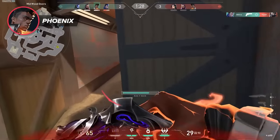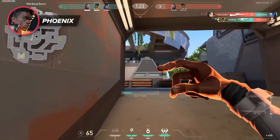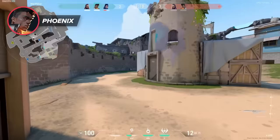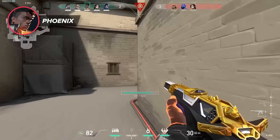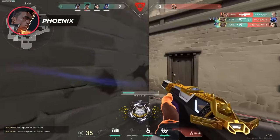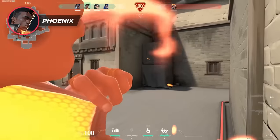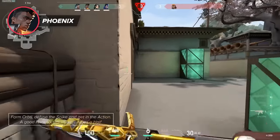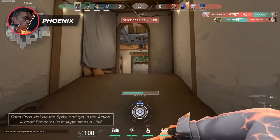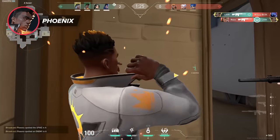Phoenix has a powerful ultimate called Run It Back. It essentially acts as an extra life wherein he pops his ultimate and places down a respawn anchor, then he is free to fight enemies for 10 seconds, after which he returns to where he first used the ability with full health and the same amount of shields he had when he started. Our tip is to get it as frequently as you possibly can — a Phoenix ultimate only costs 6 ult orbs, joint lowest with Cypher and Reyna. That means you can use it extremely frequently for risk-free entries onto sites or to clear out areas, so farming orbs to maximize the number of times it's used is heavily recommended.